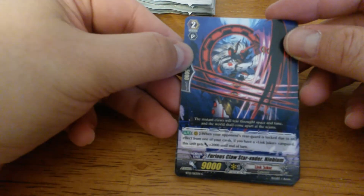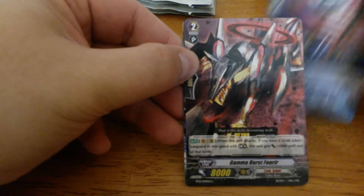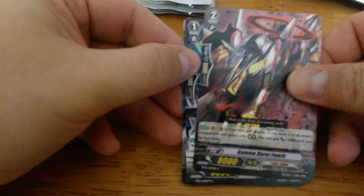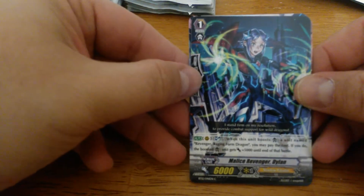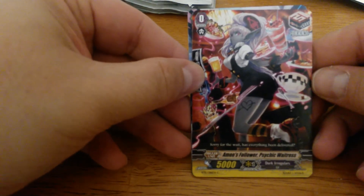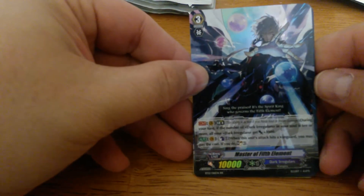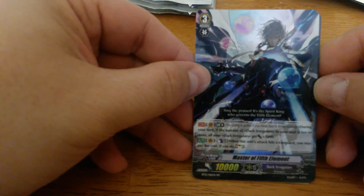Overcast Liberator Geraint, May Rain Liberator Bruno, Amon's Follower Hell's Draw, Starvator, Scouting Ferris, and the rare Bear Soldner — try saying that five times fast! Next: Furious Claw Starvator, Niobeum, a Burst Fenrir, Malice Revenger Dillon, Amon's Follower Psychic Waitress, and a Double R Master of Fifth Element.